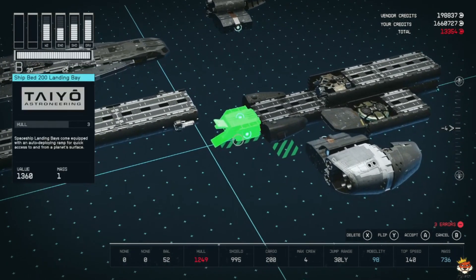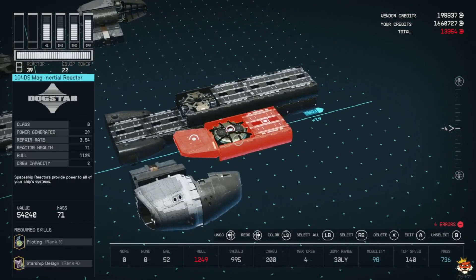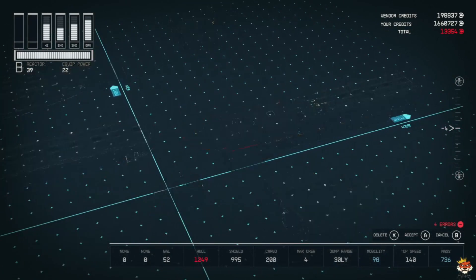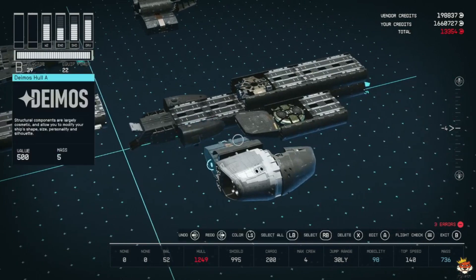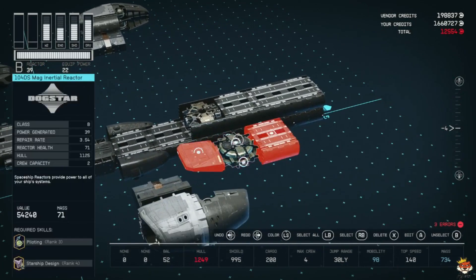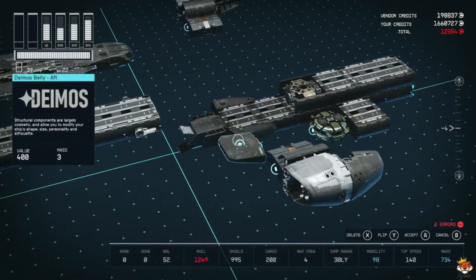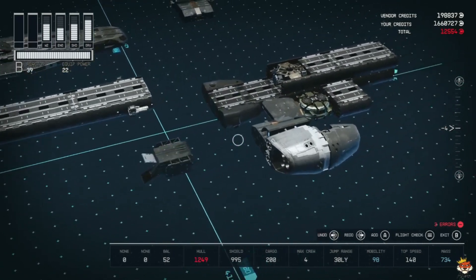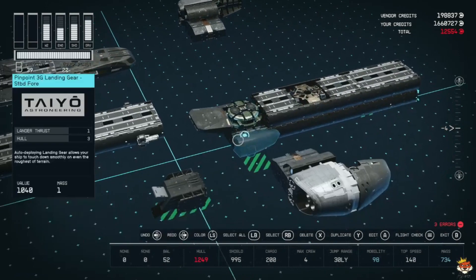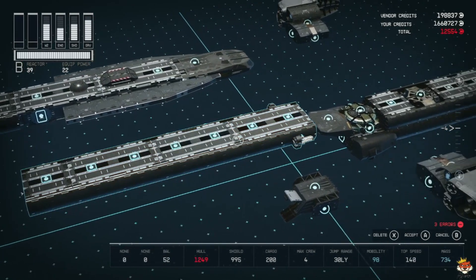I'll have to do a little different cheese method to get it to snap. It doesn't snap — probably because of these little sides. Still doesn't snap because of the belly part. It took me a bit to build, so I apologize. There we go — it worked.